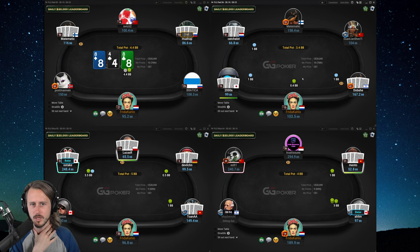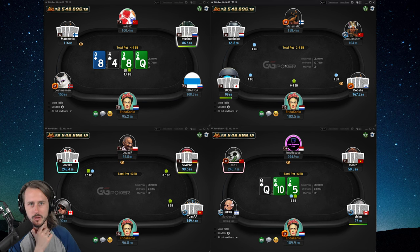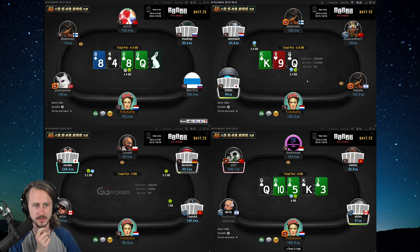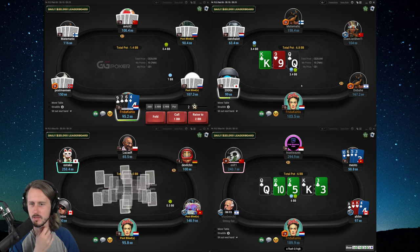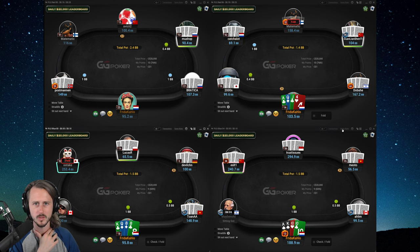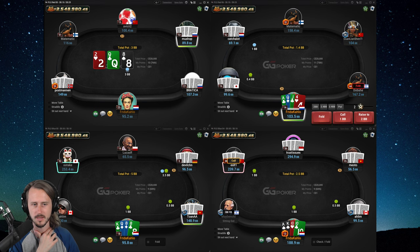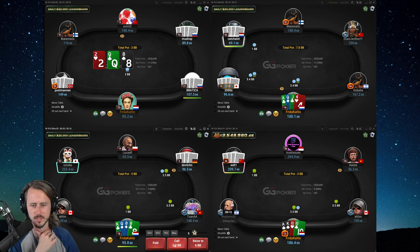Against limpers I think you can have different strategies. There are arguments for attacking them very aggressively because they generally limp wide ranges, so a lot of hands are ahead of that range — raising aggressively does make sense. But position definitely plays a role: out of position you want to be a little bit tighter; in position you can do that more. At the same time, realize that you don't have much fold equity preflop overall against limpers, so you can be a little bit selective.